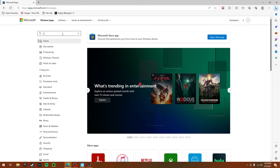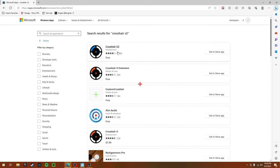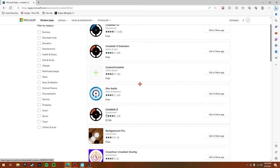Once you're here, you're going to want to type in "crosshair v2" and then you will see this one. It should be free. Don't buy this one because in order to get this one, you're going to need to buy the other one, and that one costs money.